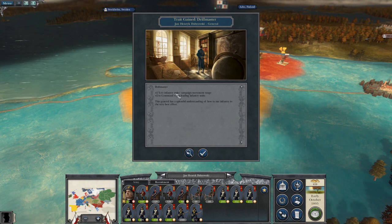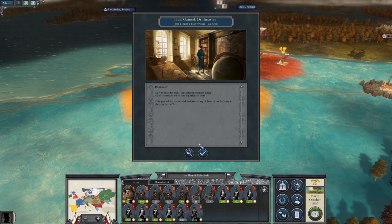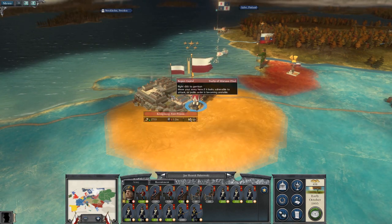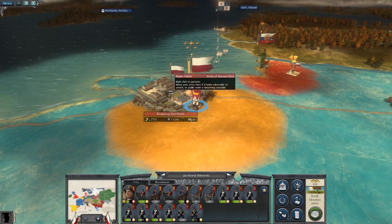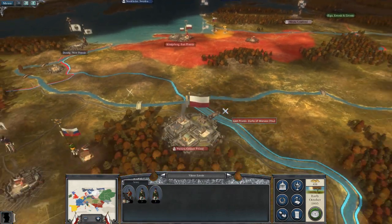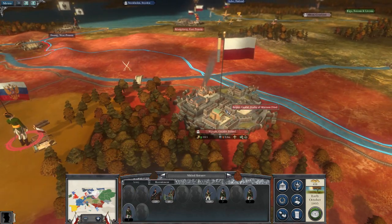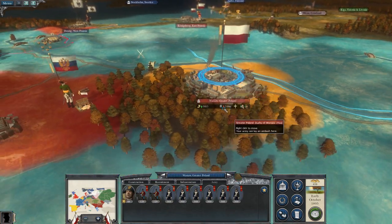We've got Drill Master - plus two infantry unit camp in movement range, plus two command infantry. Nice. I'm gonna take them to the town. I should chase those guys out. We've got also this dangerous situation here, and those soldiers here.